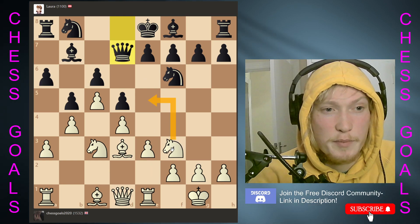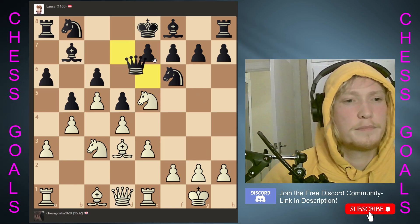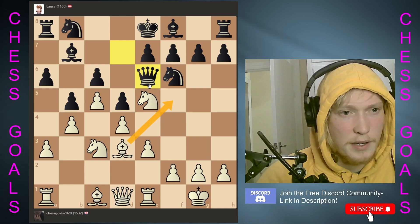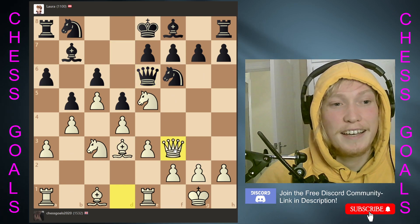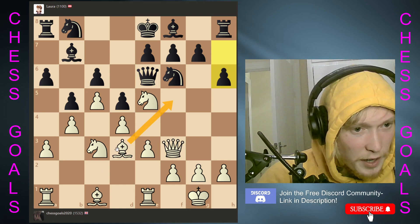And then we can throw this move in, hitting the queen. I don't see why not. So now maybe a move to allow that — because that would trap the queen. So say here, to allow this. Let's just subtly slide this move in, guys. And look at that — isn't the queen just trapped?